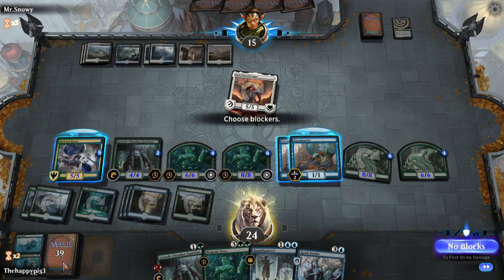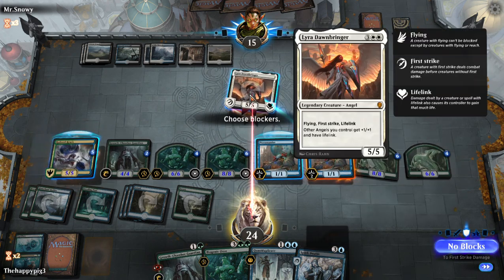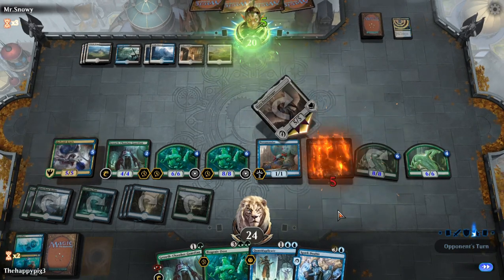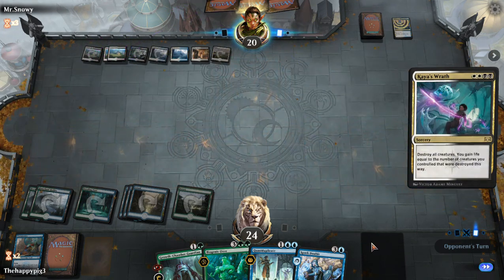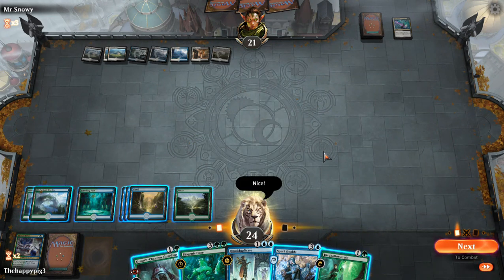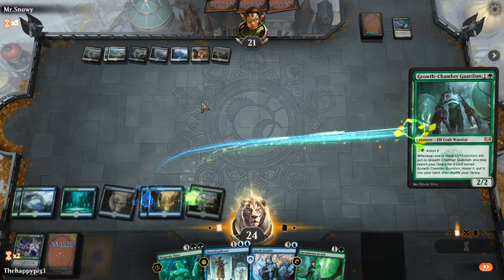Do I just chump block this? He's attacking which means he's possibly got a board wipe in hand — if he didn't surely he would just scoop. I think he's trying to have something. So what I can do is try to tempt out a Counterspell. I can also play this — maybe what I should have done when I had all those creatures is just sacrifice one up there.